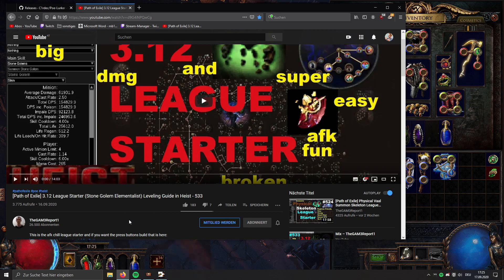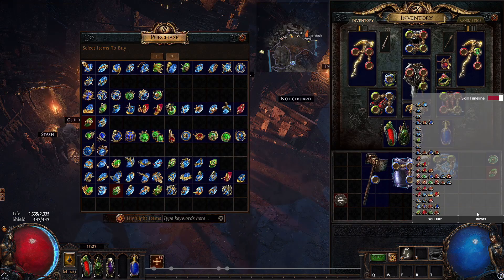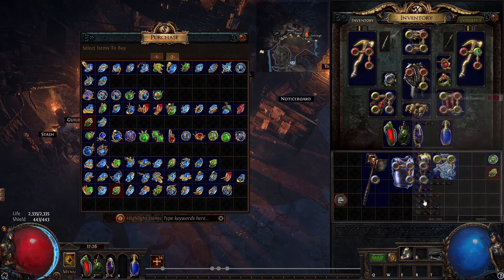If you press here and open the skill timeline, it may be empty at first. But if you find a guide — for example on YouTube or the Path of Exile forum — those guides usually include a Path of Building link on Pastebin. You copy it with Ctrl+C, go to the tool, and press Import. It automatically imports the skill data from Path of Building into the tool.